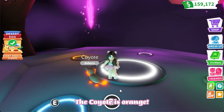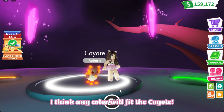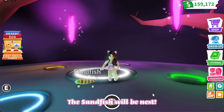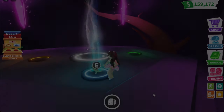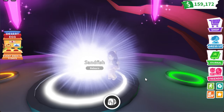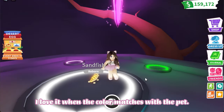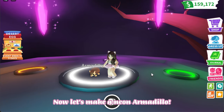The coyote is orange — it's cute! I think any color will fit the coyote. The sand fish will be next. The sand fish is yellow — I love it when the color matches with the pet!